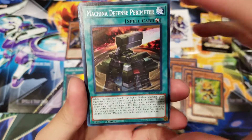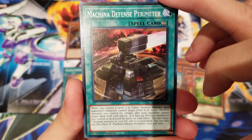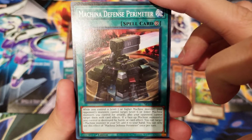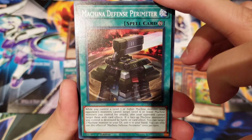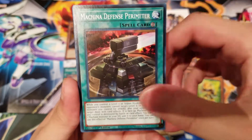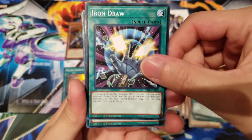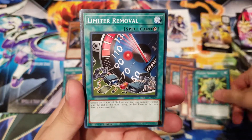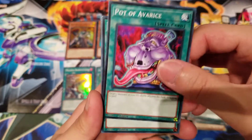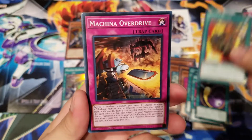Machina Defense Perimeter is another new card from this deck. While you control a Level 7 or higher Machine monster, your opponent's monsters cannot target Level 6 or lower Machine monsters you control for attacks, and your opponent cannot target them with card effects either. If a face-up Machine monster you control is destroyed by battle or card effect, you can target one Machine monster in your graveyard and add it to your hand, once per turn. Also included: Machina Armored Unit, Iron Call, Iron Draw, Magnet Reverse — always needed for Machine OTKs — and Ties of the Brethren and Pot of Avarice reprints.